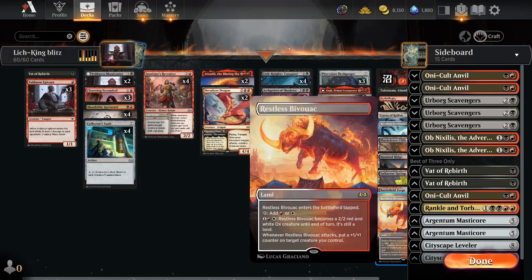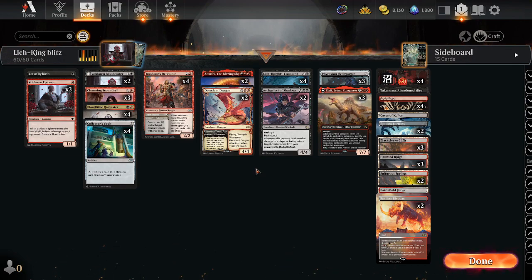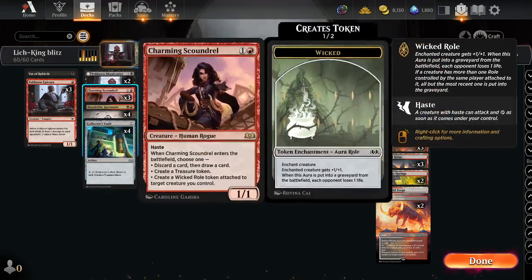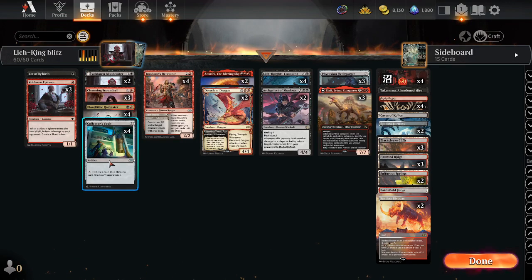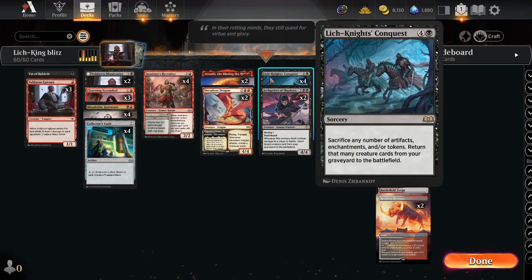Welcome back, we're playing some Magic Standard again. I got a very special deck I've been working on - it is a Lich Knight's Conquest Reanimator deck. We're making a bunch of blood tokens. We got Voldaren Epicure, Charming Scoundrel to make treasure tokens, Bloodtide Harvester, Voldaren Bloodcaster - she casts blood, it's great. Collector's Vault also makes tokens, and then we use Lich King's Conquest to sacrifice any number of artifacts or enchantments, returning creatures from our graveyard to our battlefield.